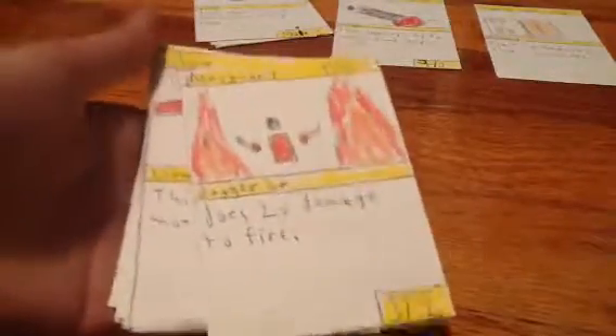This is a training room — it's a land card. Land cards are different; I'll show you what they do. A mercenary: does two times damage to fire, three attack, and two defense.